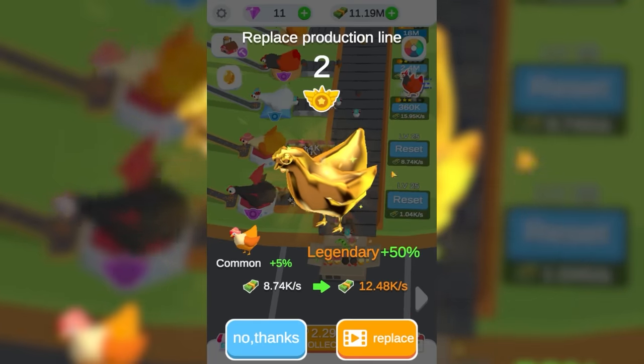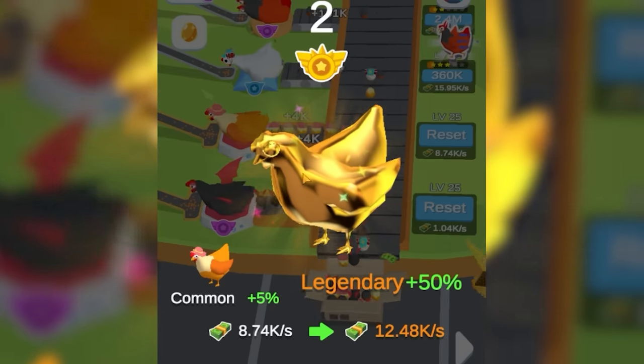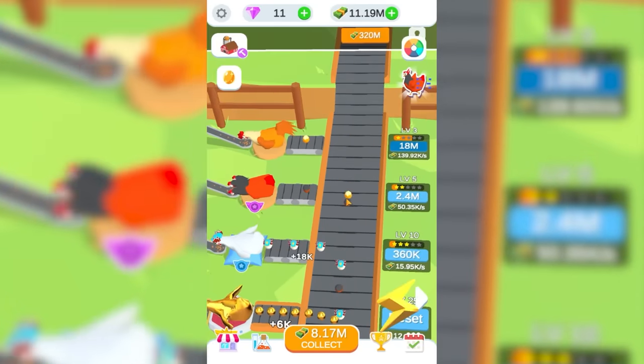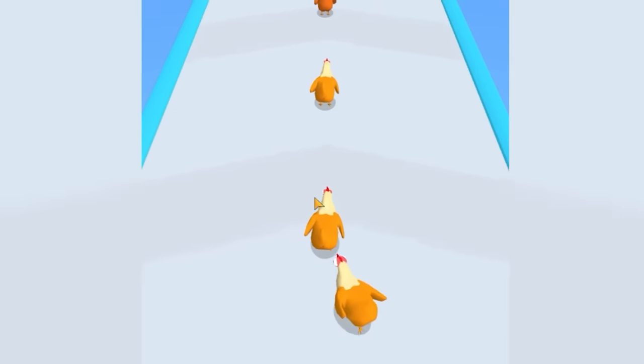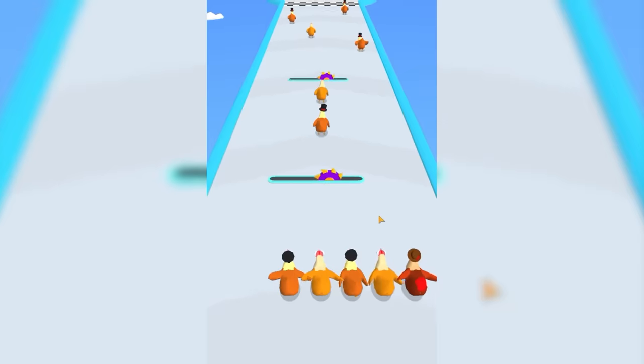We got a rainbow egg, so we get a golden chicken — that's a legendary. That's a 50% increase over the base. So if I could just collect all legendary chickens, that would be great. We're going to settle for upgrading this chicken one more time — that puts it up to 180,000 dollars a second. I'm not really sure how we got here, but we're going to smash our chickens together. Don't ask questions, let's just go with it.